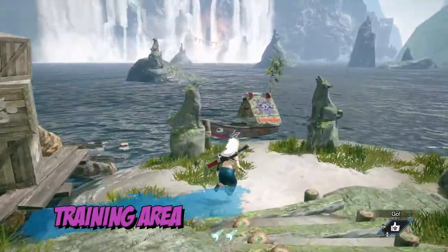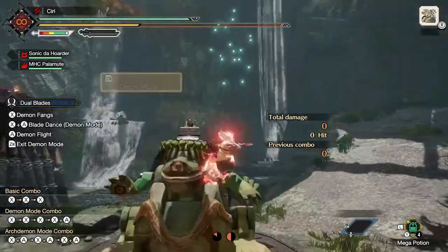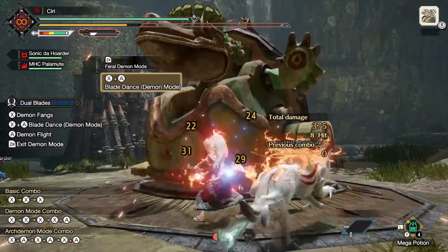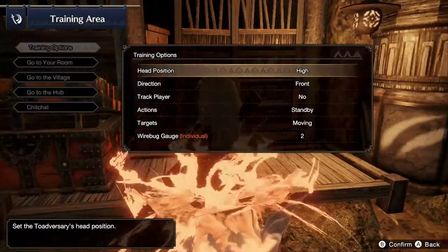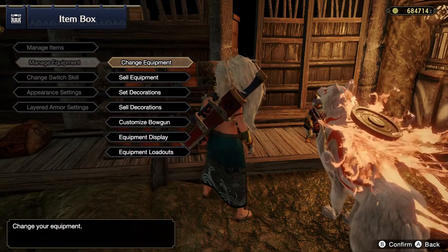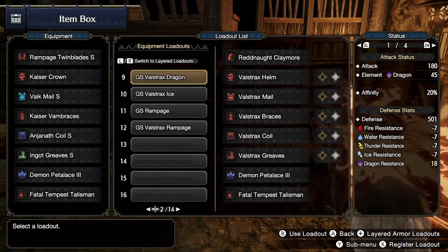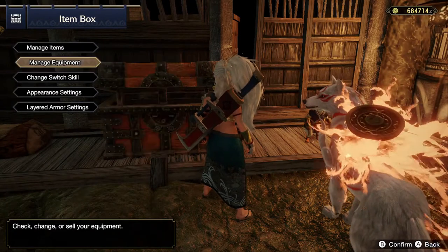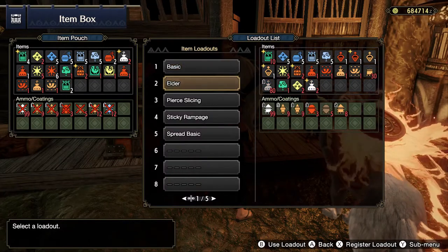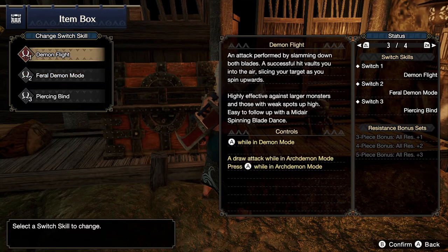Taking this dinghy from the Buddy Plaza will take you to the training area. Here you can try out the 14 different weapons and practice using the wirebugs and switch skills. You can also change some of the settings of the practice dummy. Use the item box to equip different armor, weapons, and even layered armor. You can save loadouts and equip them when needed — separately for your weapons and armor, layered armor, and items. You can also change your switch skills here and see what suits your playstyle the most.